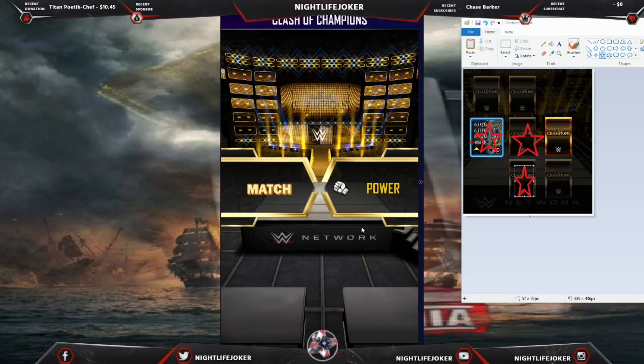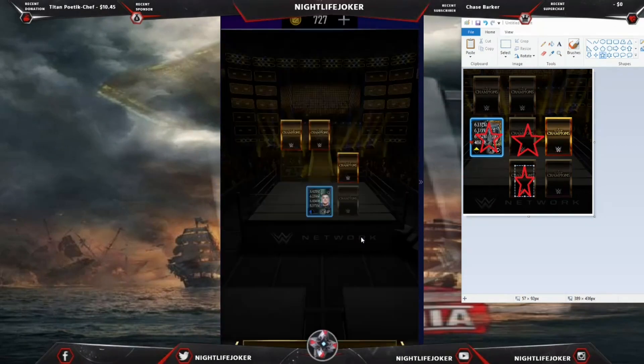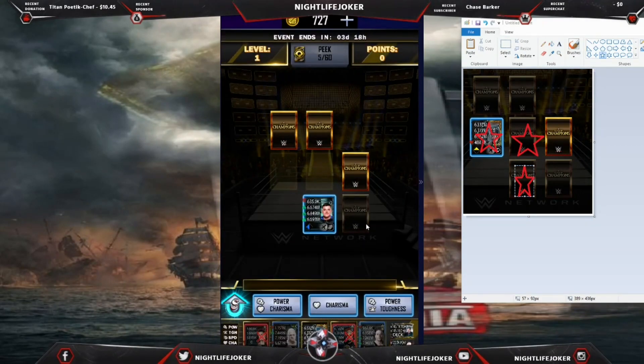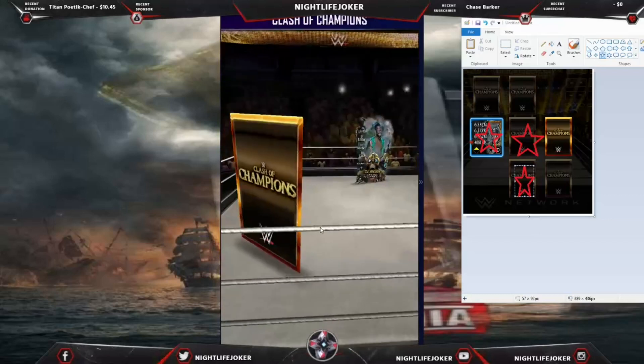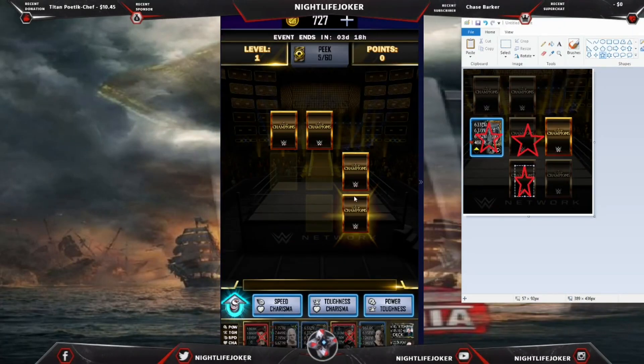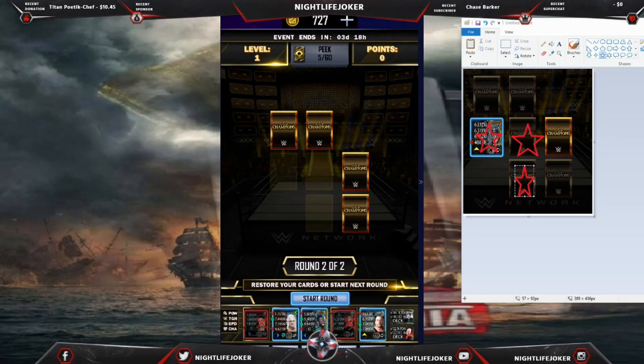Keep playing the game as normal for free. It doesn't even matter if you win or you lose. You already know you lost with power so I'm going to go with power again — guaranteed to win now. Keep playing the game as normal. When it says 'start the round' and wants you to spend money, do not spend any money at all. Just press 'Start Round.'